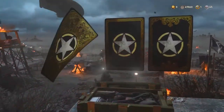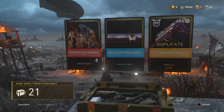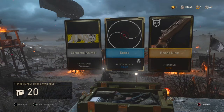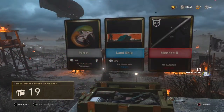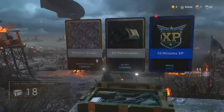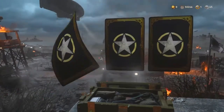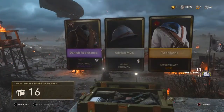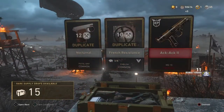Heroic number five — stop giving me expeditionary uniforms! It's a Mark Two expeditionary one and I don't even use that division, I use Armored. Heroic number six — it's a Mark Two bazooka. I don't use bazookas. One of the ones I did get was a Stitches sniper rifle camo — looks ugly in the picture but maybe it looks good on the sniper. Heroic number seven is an MG15 Mark Two, another gun I don't use.